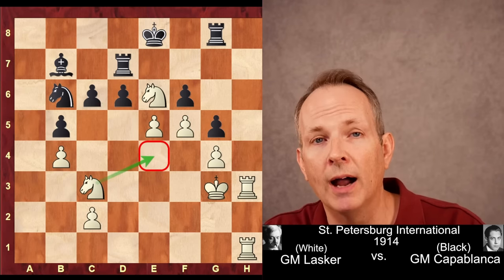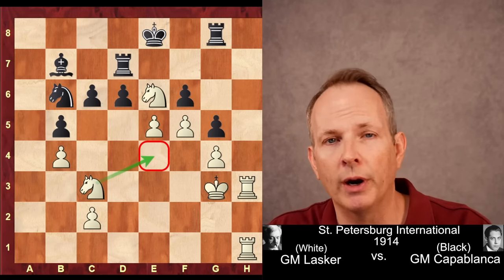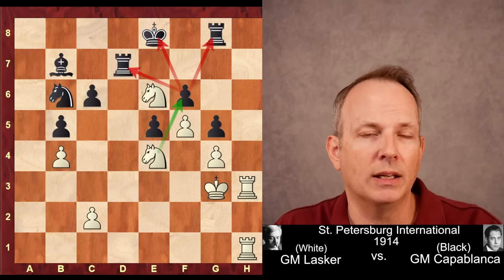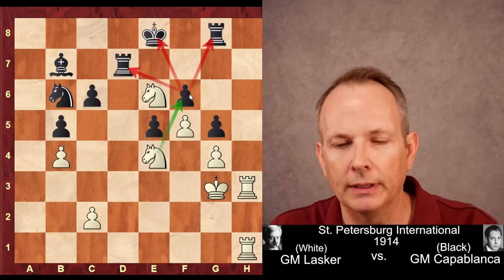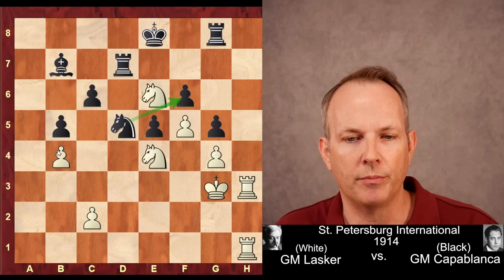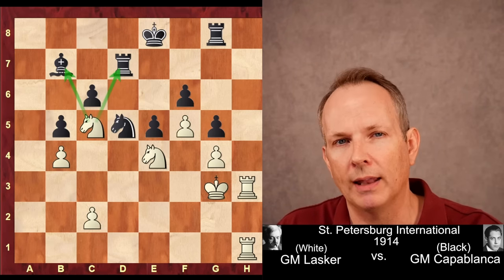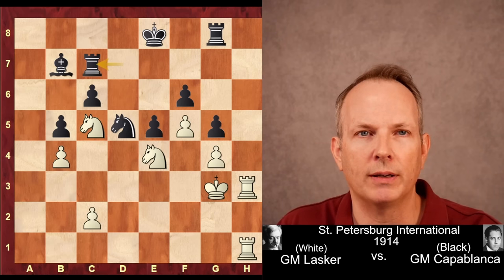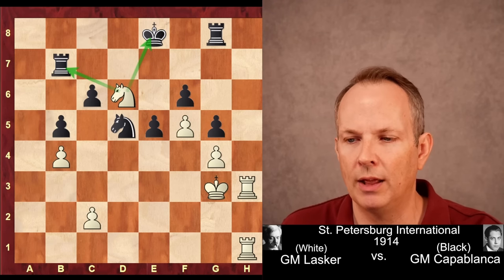The move Lasker plays here — a brilliant move — is also the top choice of modern computers. He plays E5, a pawn sacrifice opening up the E4 square for his Knight. When the Knight lands on that square, Black's position is in very big trouble. Capablanca takes the pawn, but now Knight to E4 — this Knight is an absolute monster. He's threatening Knight to F6 check, forking everything. Capablanca plays Knight to D5 to defend the F6 pawn and putting some pressure on B4.